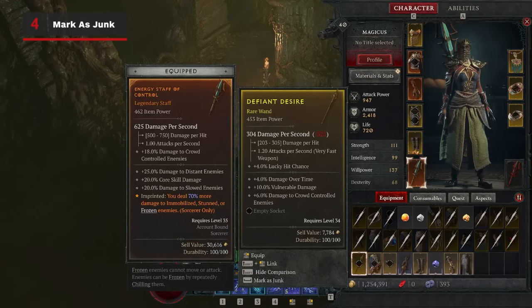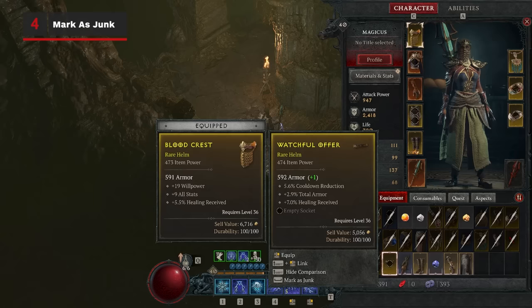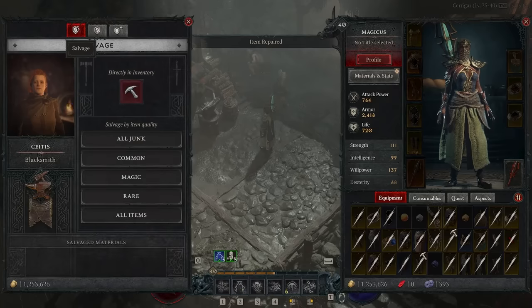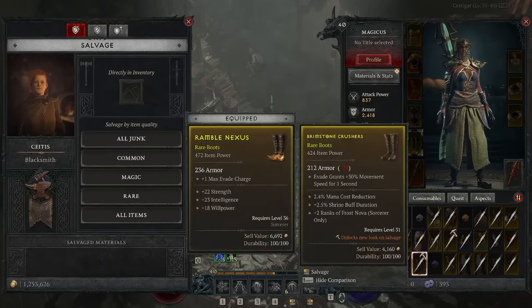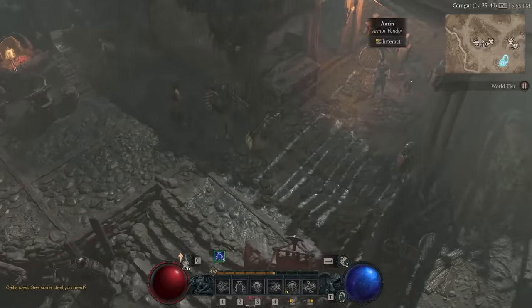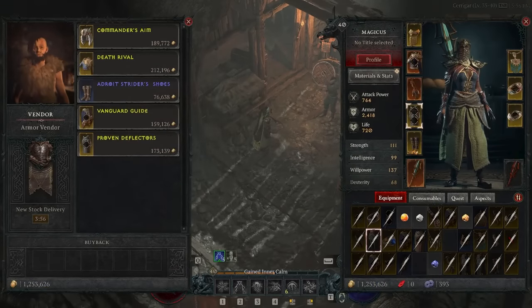While you're slaying enemies, picking up equipment, and comparing it to your current loadout, you can mark your salvage as junk when you know you're not going to be using it. That way, you can either dismantle or sell all of it in bulk when you return to a merchant or blacksmith, without having to individually sell each and every piece.